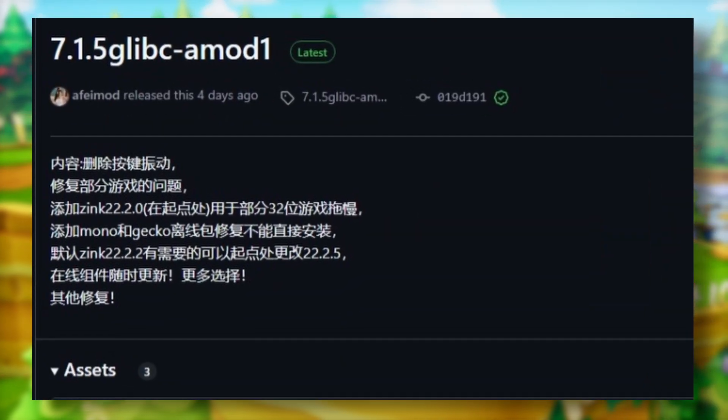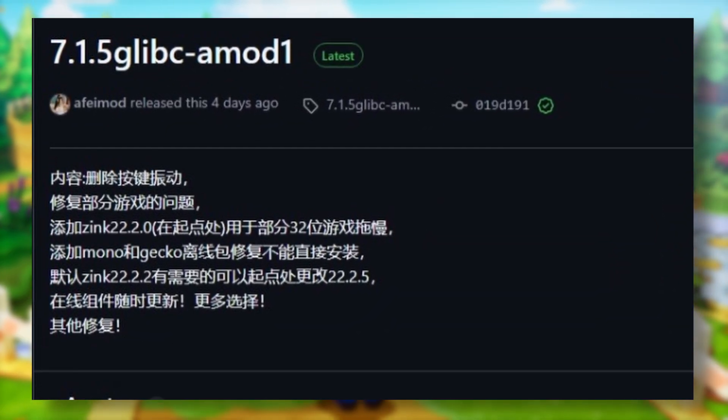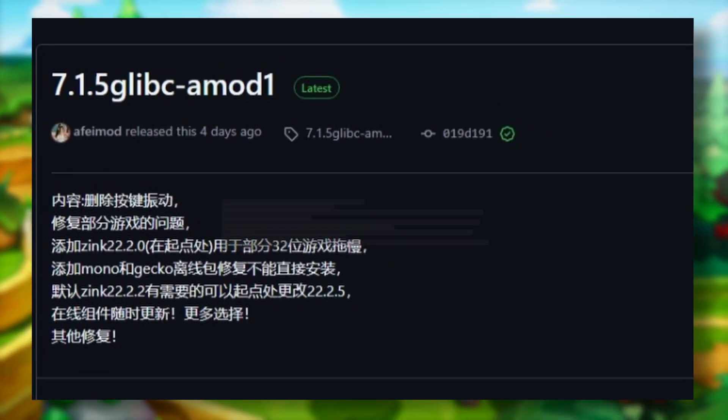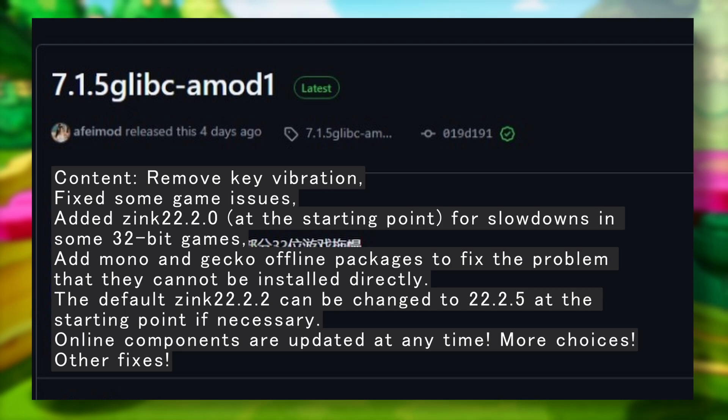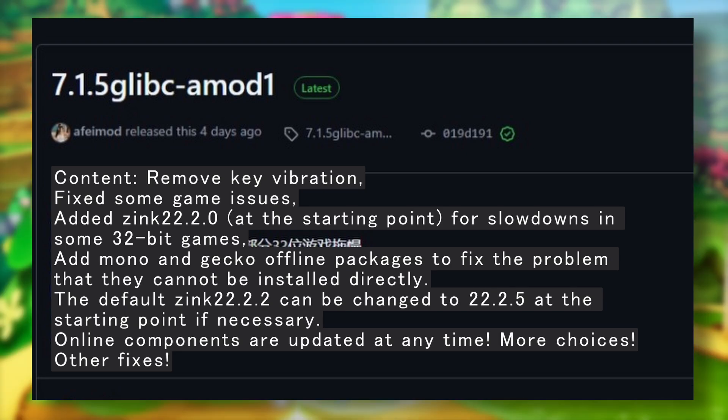Winlator Offering mod got a new release, version 7.1.5 GlibC. In this version it got a few changes: it removes key vibration, fixes some game issues, added Zink 22.2, added Mono and Gecko offline packages, online components are updated at any time, and some other fixes.